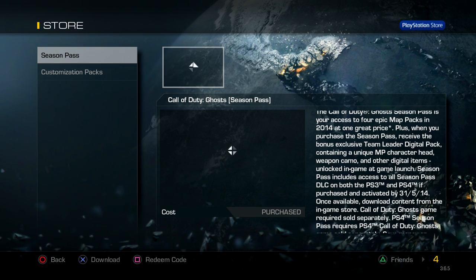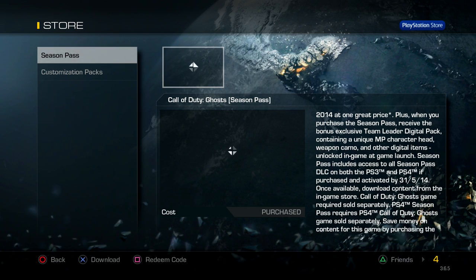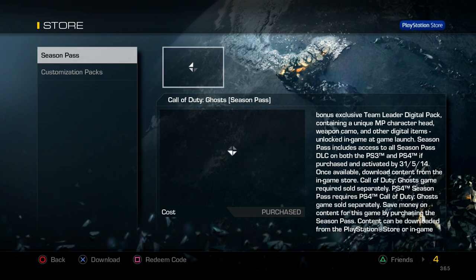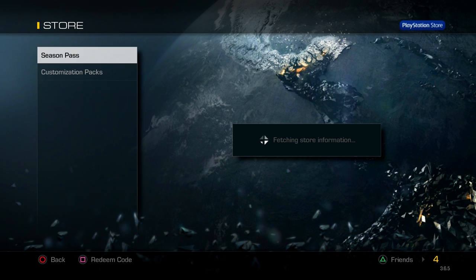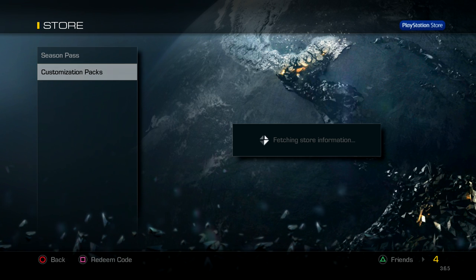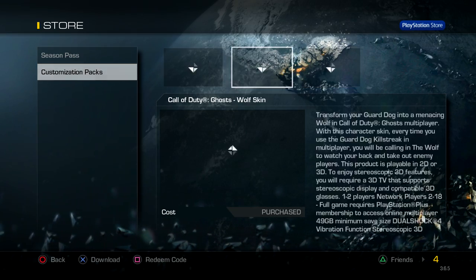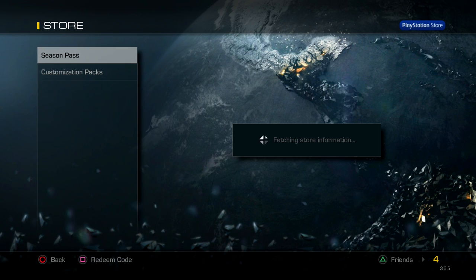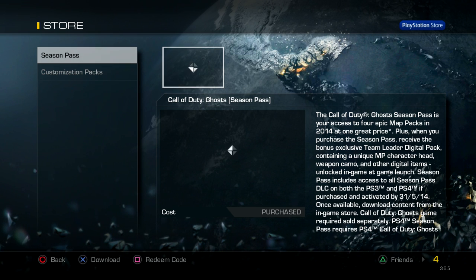I purchased the season pass and there is no option to download any DLC. So if I have to download the DLC right now, I have to pay extra money, which I shouldn't have to. Hopefully Sony and Activision actually fix this, because the season pass does not seem to be working right now. I am not able to get the DLC without paying extra cost — I don't want to pay extra. The season pass is not working correctly on the PS4 right now, hopefully they fix it.